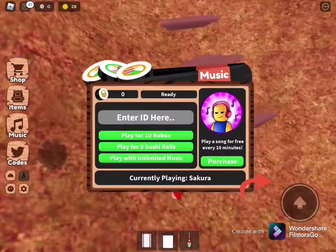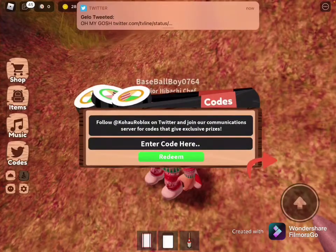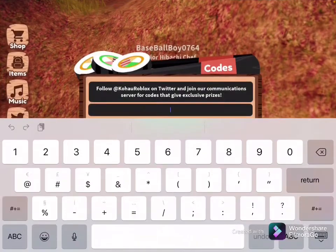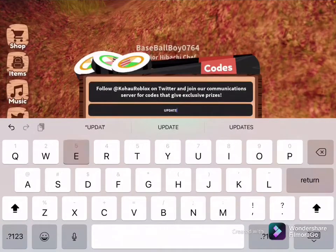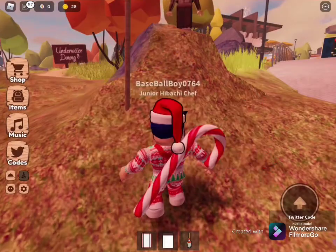Right now it's currently playing Sekiro, I think. Then you can put in codes — so like if they didn't update the code, you could type 'update to.' I don't know if that's actually a valid Twitter code. Yeah, like I thought.